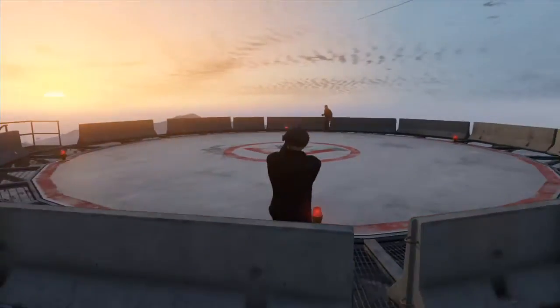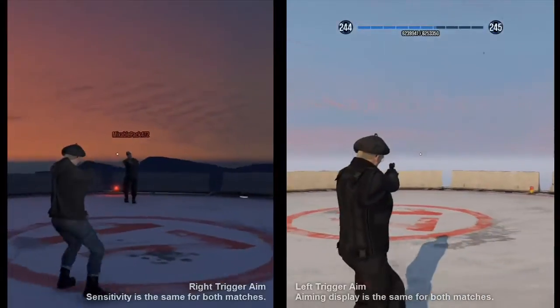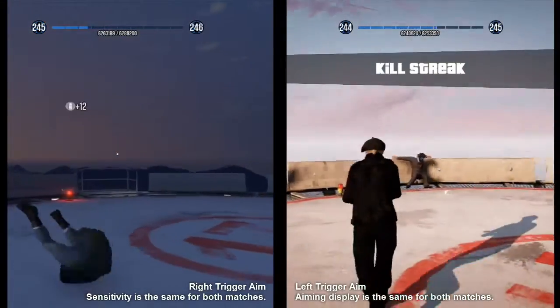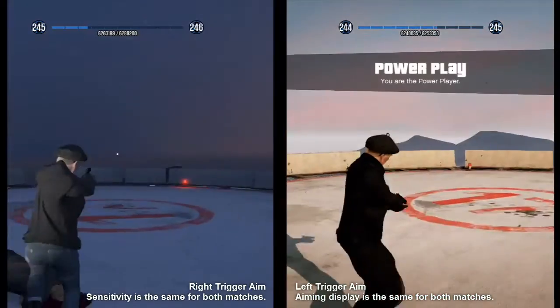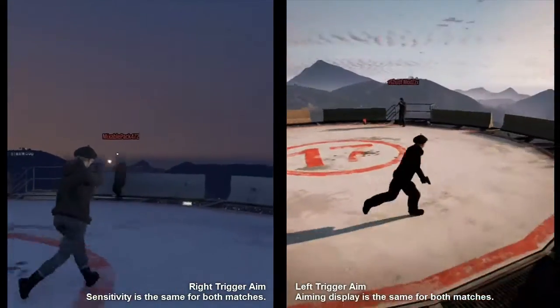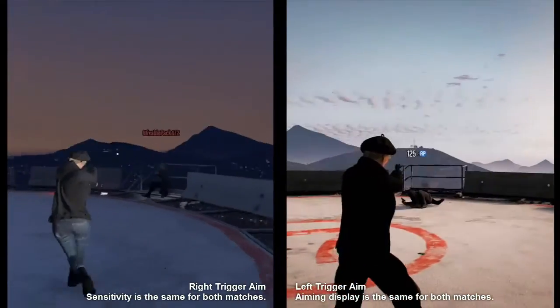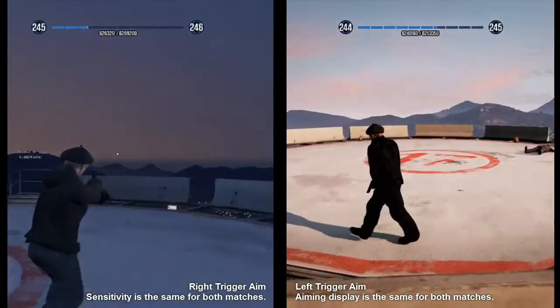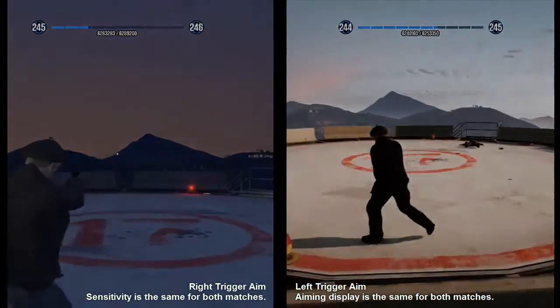On screen you're going to see two side-by-side matches — one where I play with right trigger aim, the other using left trigger aim. In both matches you'll notice I use the simple display for aim; when using pistols I found this is the easiest to use and you probably will too. On screen you're going to see me playing against a random opponent using right trigger aim right now.